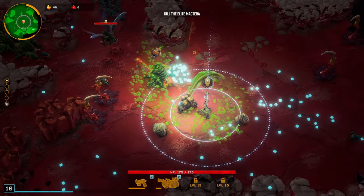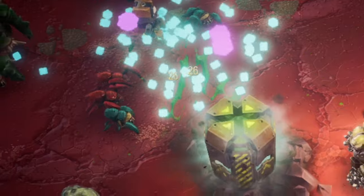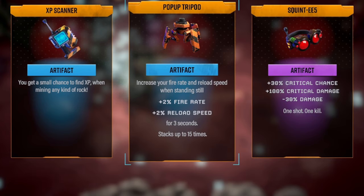They don't stay in the area long enough to be taken out because they're just moving too fast. There's an upgrade offering 30% critical chance plus 100% critical damage, but minus 30% damage — I don't know about that one. But hey — increase your fire rate and reload rate when standing still for three seconds, stacks up to 15 times. That's going to be an extra 30% fire rate and 30% reload speed. That's actually pretty good.